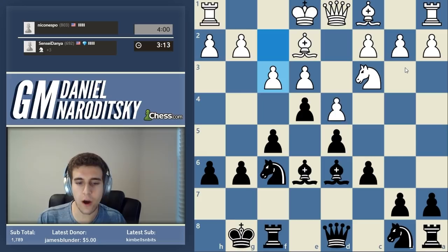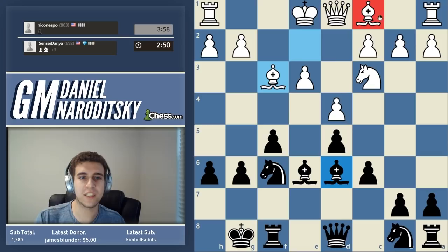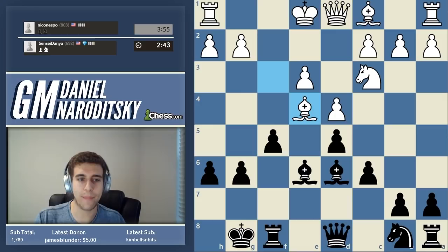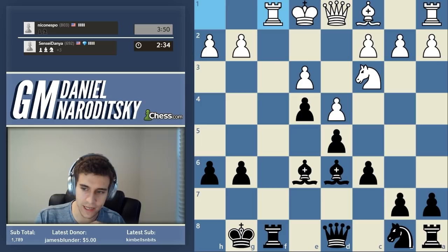He offers to open the center - should we open it? Yes, because we are up a piece. One of the fundamental principles of operating with extra material is that you want the center to be open for that material to show itself. The second thing is we have most of our pieces developed and his pieces are super passive. He takes with the bishop, leaving the e4 square extremely weak - let's put a knight there. We take with the f-pawn to stop him from castling.